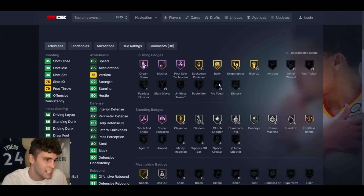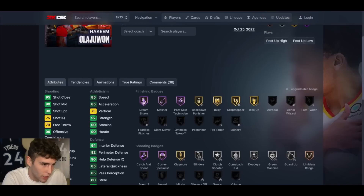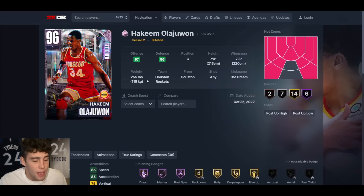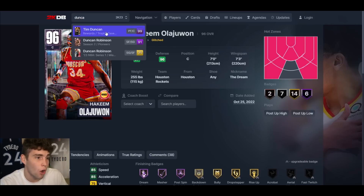At number 3 is pink diamond Hakeem Olajuwon. As much as I might want to put KP over Hakeem, I just can't. They both can shoot, but KP shoots better with the Hall of Fame Limitless Range. However, Hakeem gives me so much more on the defensive end of the court. He's got great speed, solid defense, Hall of Fame Anchor, a decent release that's easy to green. People say Hakeem is the best center in the game — I think he's a better version of Dwight Howard with a quicker release, which is why Hakeem sits at number 3.